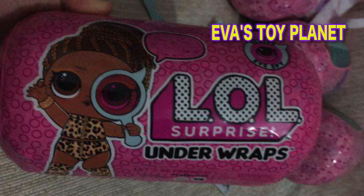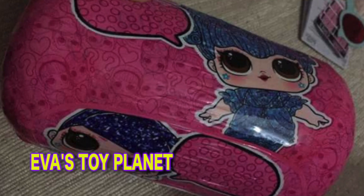Guys, we have been sent the wave 2 checklist for series 4 by Adulting with Children. Thank you so much. And here is the capsule guys, and here's what it looks like when you have unboxed the first layer. Check out that doll guys, and here is the checklist.